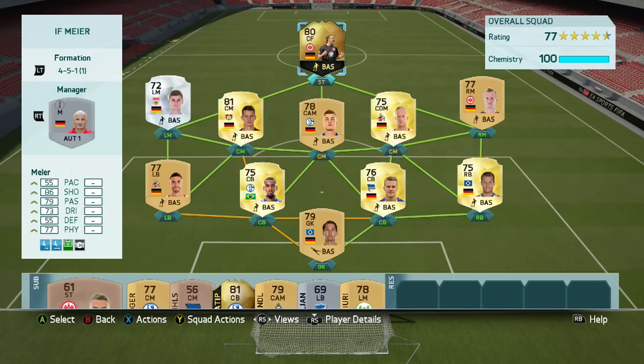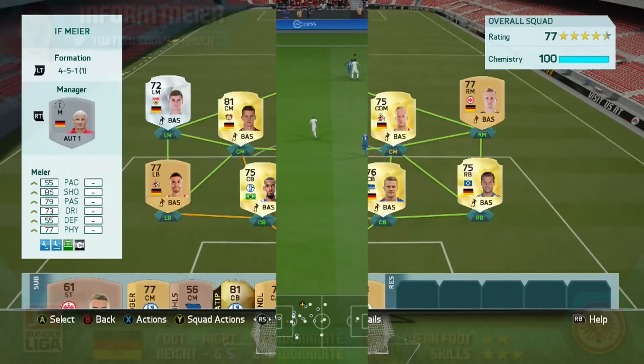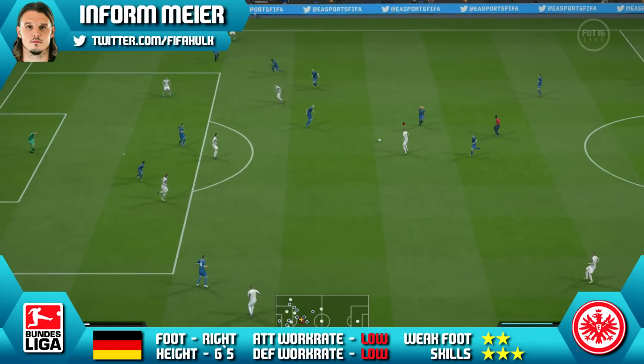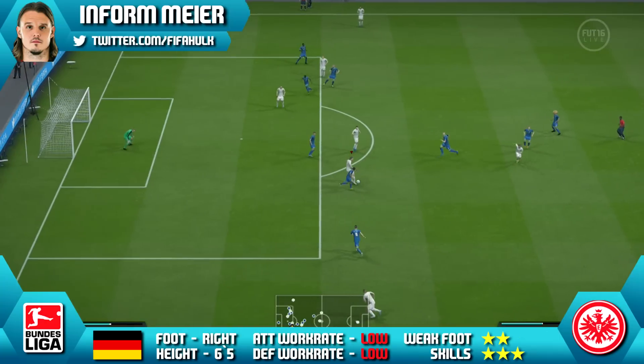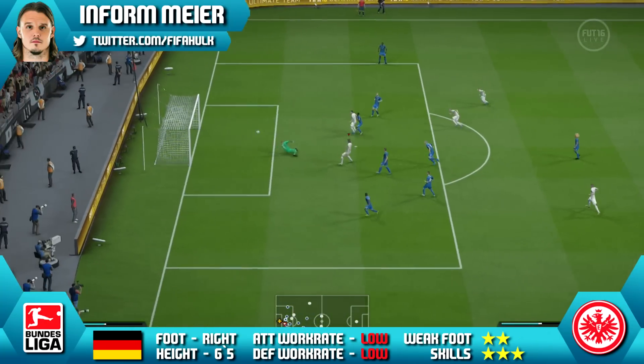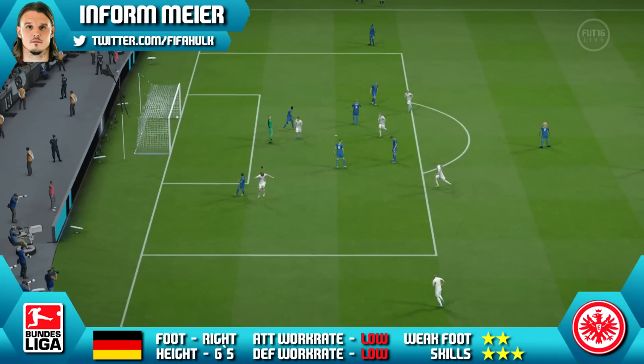So this is the team we were using him in — a 4-5-1 Bundesliga side with in-form Meyer up there at striker. Now Meyer did get his in-form at CAM, but I really do think converting him back up to striker is the best thing to do. I really do think striker is his main position.